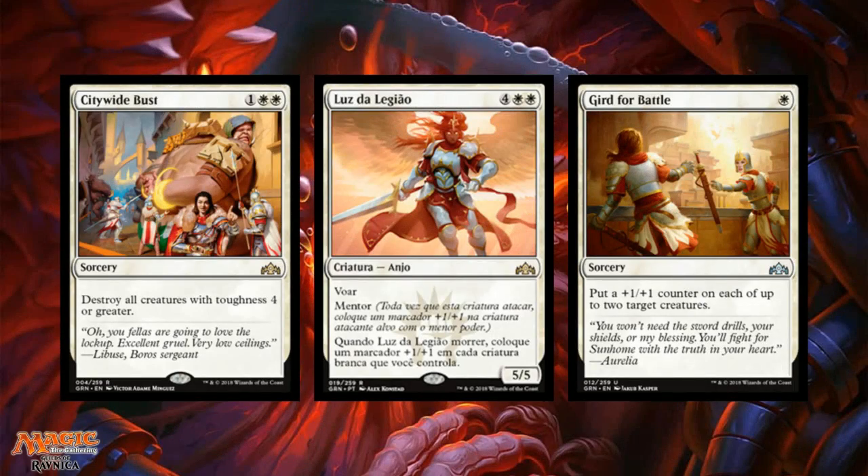Starting with white: Citywide Bust is a sorcery rare for white, white, one generic. It destroys all creatures with toughness four or greater. That's a good way to get rid of their best things. It's going to be a good sideboard card for creature-intensive decks like green stompy in constructed, and in limited and sealed, if you're already in those colors you'll play it, though it doesn't necessarily pull you into white.